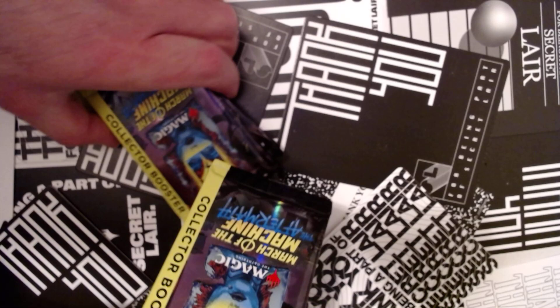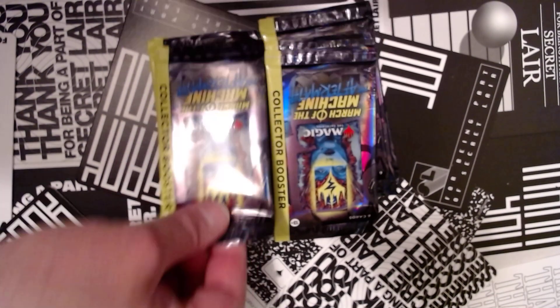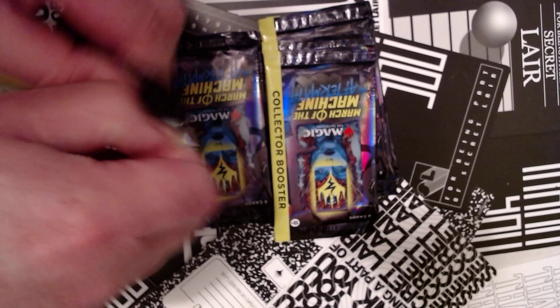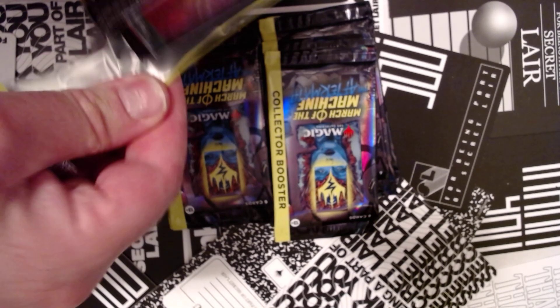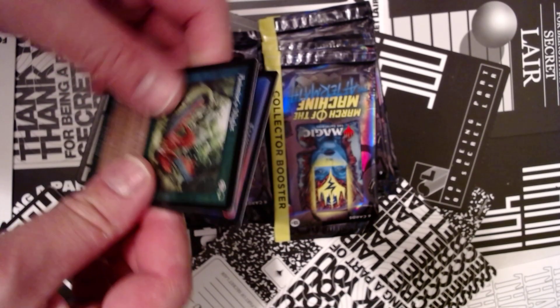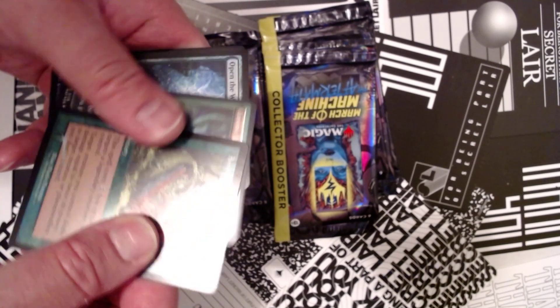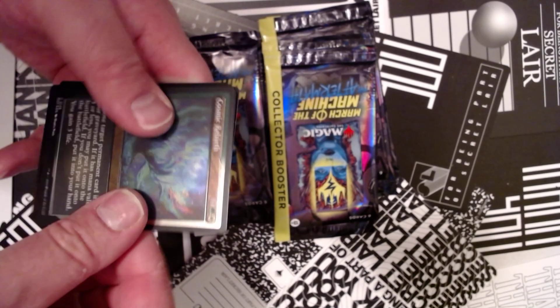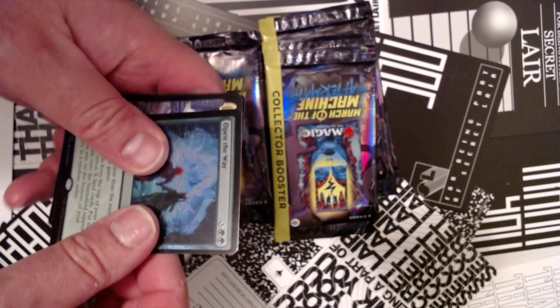We've got a cap — five mana, any color — that card's good. A lot of cards walked out. Let's see what we can get here. I know it's a token but who cares about that. We've got a retro foil Animist's Might — like a place in a deck for that. We've got an etched foil Cosmic Rebirth — kind of a bad card.